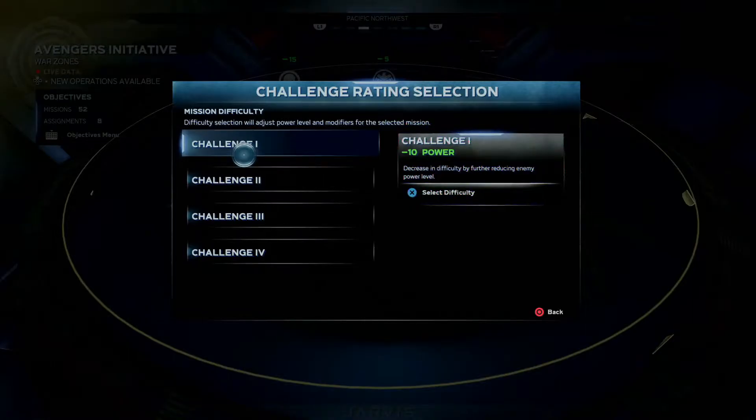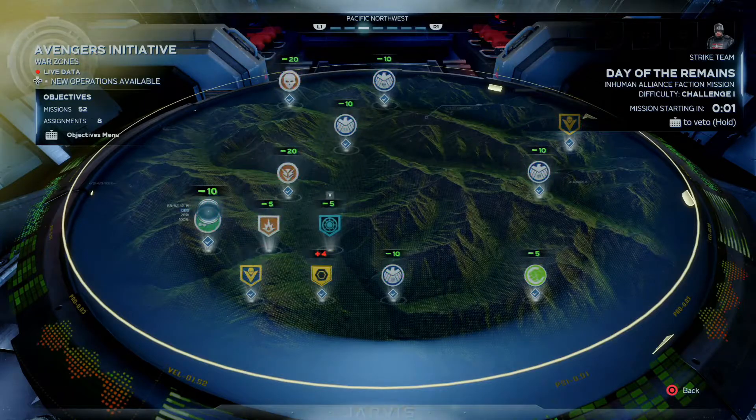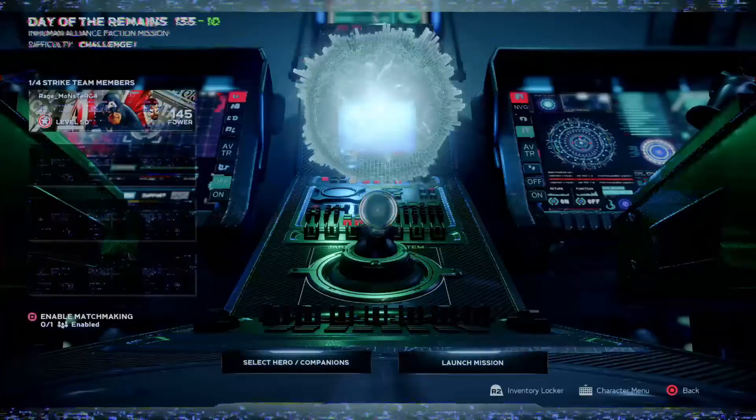This is going to be the fastest way, so if you want to throw it on the easiest difficulty and pick a flying hero, it will be quicker to navigate through the areas you're trying to go.